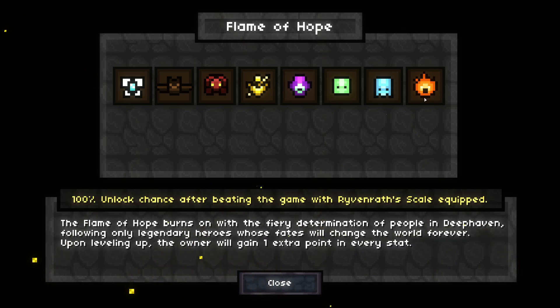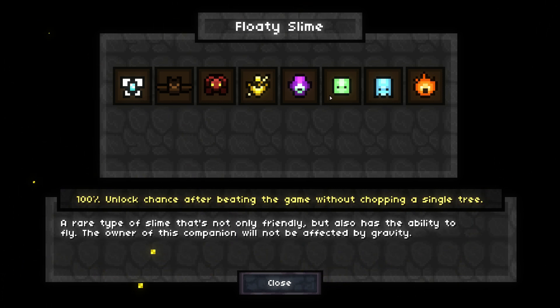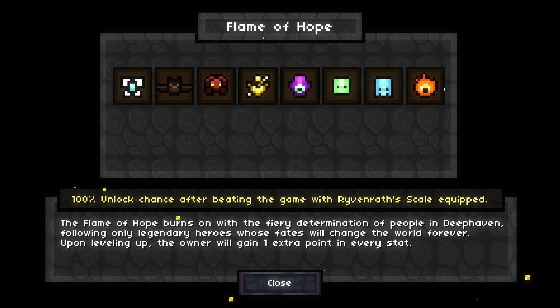Companion-wise, flame of hope is so strong right now — it just beats out every other companion. Unless you're trying to do something very specific, flame of hope is miles ahead of all of them combined. You get an extra point in every stat every level. It's insane. We're not taking it for this playthrough, but there's really no reason not to if you're just trying to complete the game.